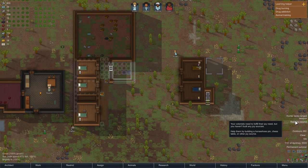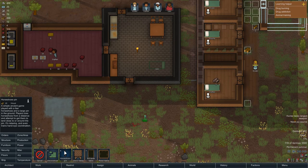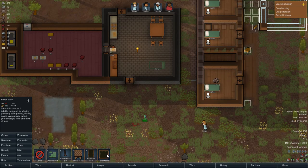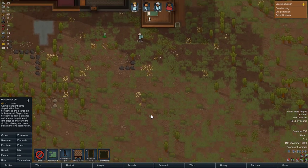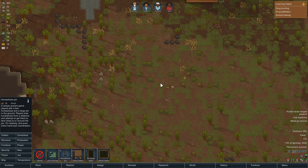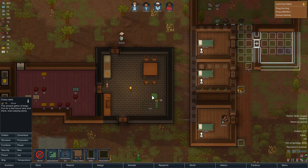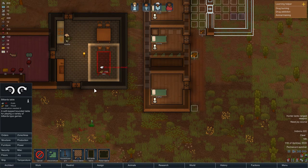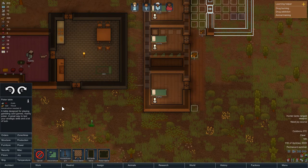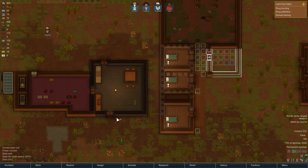There's a 'need joy source' alert — colonists need to fulfill their joy need, but we haven't built any joy sources. It says to help them by building a horseshoe pin, chess table, or other joy source. Let's do that. We've got horseshoes, chess table, billiards table, poker table. Let's make a bit of each — here looks like a great area to throw some horseshoes, put it right here. We should also get a chess table, but we need cloth and we do not have cloth, so let's just do the horseshoe for now.